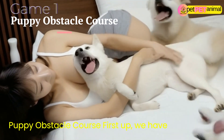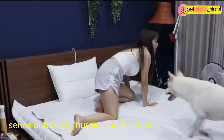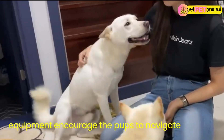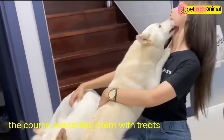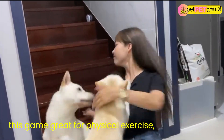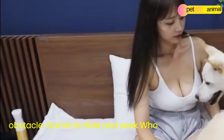Game 1: Puppy Obstacle Course. First up, we have the Puppy Obstacle Course. Set up a series of tunnels, hurdles, and ramps using household items or agility equipment. Encourage the pups to navigate through the course, rewarding them with treats and praise along the way. Not only is this game great for physical exercise, but it also stimulates their minds as they figure out how to tackle each obstacle.